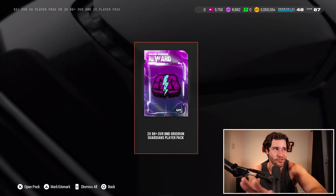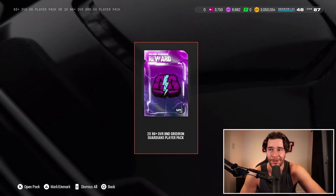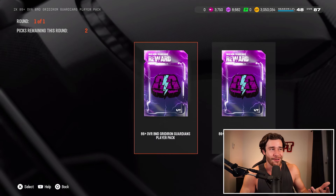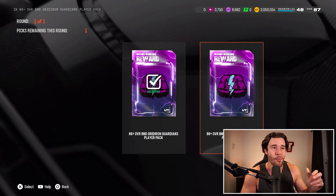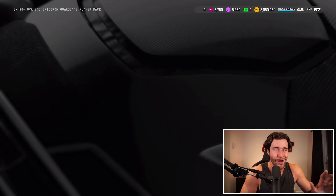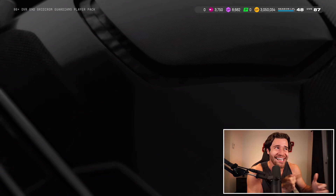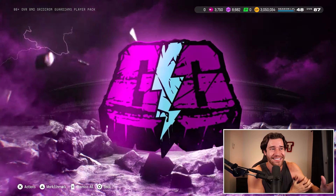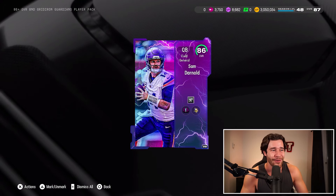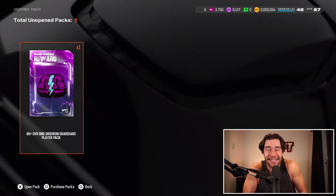This should be just two cards inside the pack. Hopefully there's an 89 plus — that would be crazy. We have to select both of them, which is a weird process to go through. Back to back 86 plus packs right here. First card is an 86 Sam Darnold — zero value on the team. We're quick selling. There's just no way I could even use him.